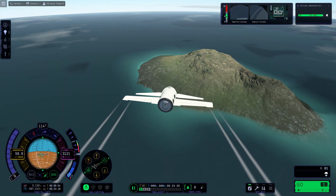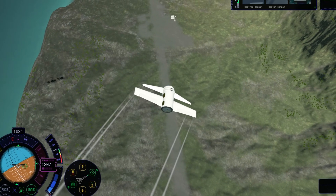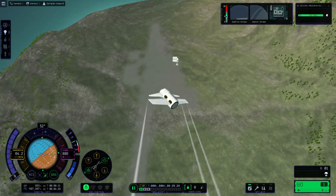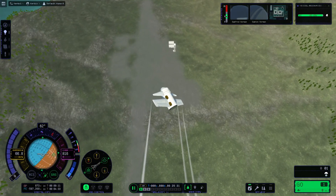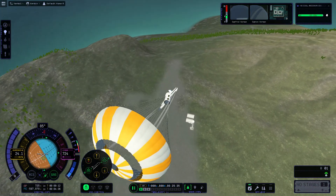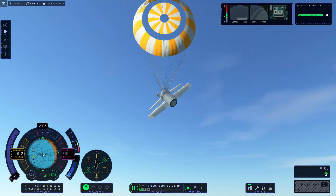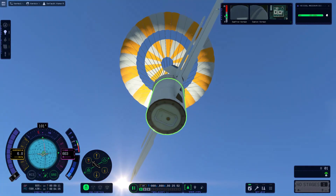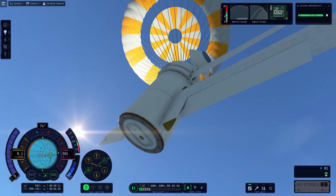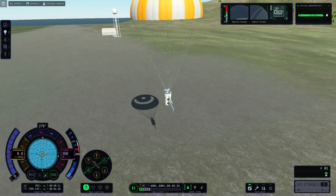I can see the airfield now. Going on a steeper dive. Deploying parachute now. Are you gonna slow down? The exit is like back there, so I shouldn't be landing flat here — I'm going to try to roll before touchdown.